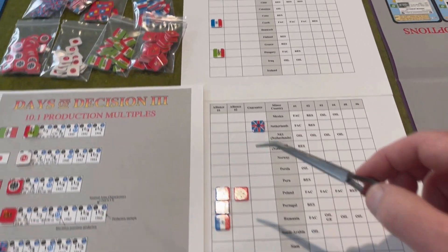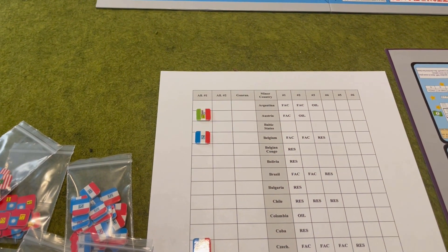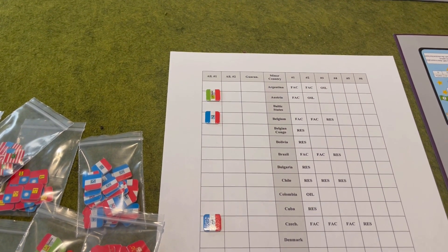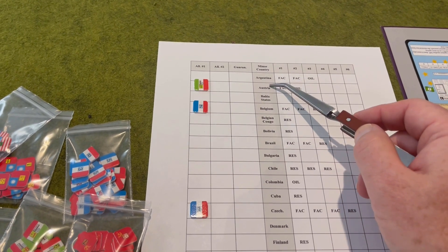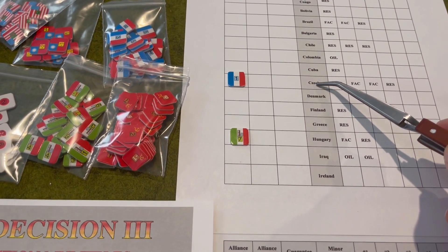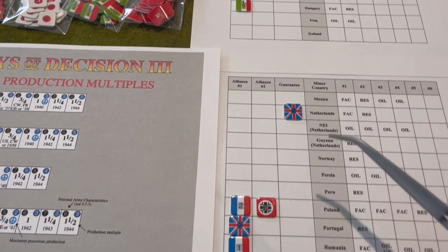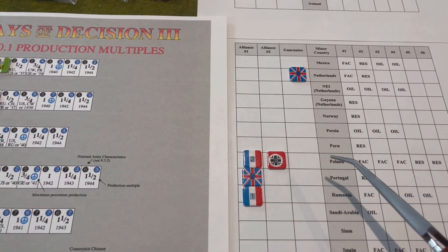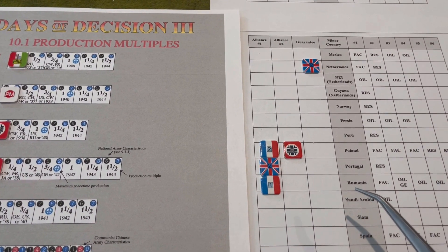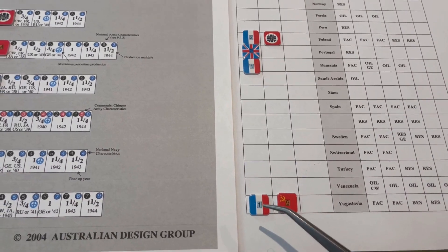To the left we have three columns. The first two are for the alliances the minor country may have — each minor country can have up to two alliances, and both can be with the same major power. For instance, Austria has an alliance with Italy, Belgium has one with France, as does Czechoslovakia, Hungary has an alliance with Italy, Poland has two alliances — one with France and one with Germany, Portugal has an alliance with the Commonwealth, Romania has an alliance with France, and Yugoslavia has alliances with the Soviet Union and France.